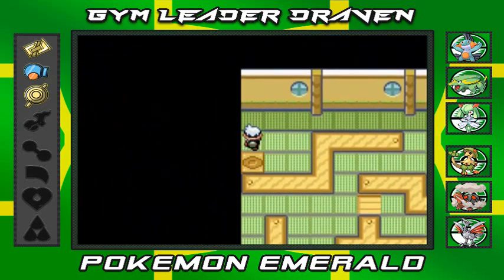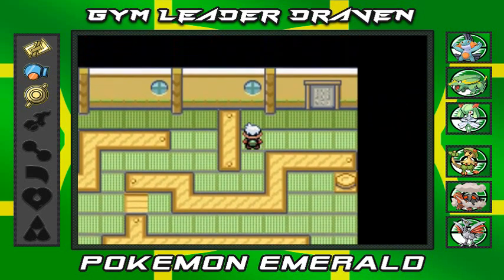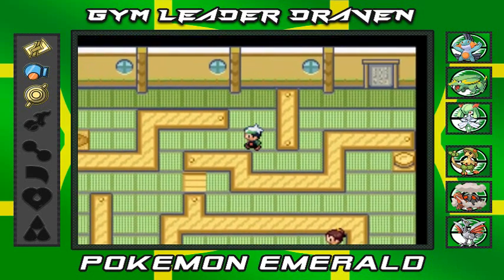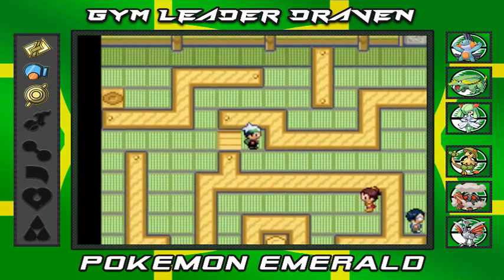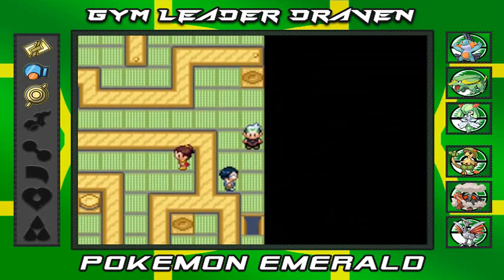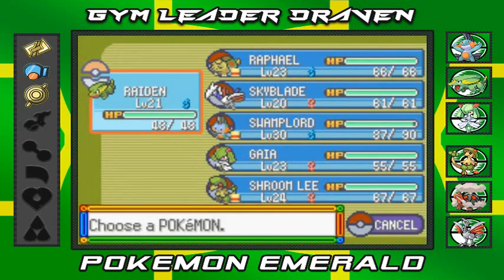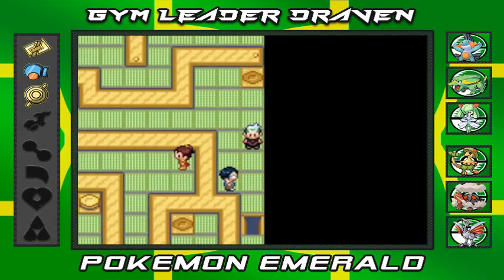This is the exit right here - you actually have to find the password for it. What we're gonna do next is battle this trainer because the scroll is right around that area. That's the wrong way, but we're still gonna battle that guy - let's stick over here.